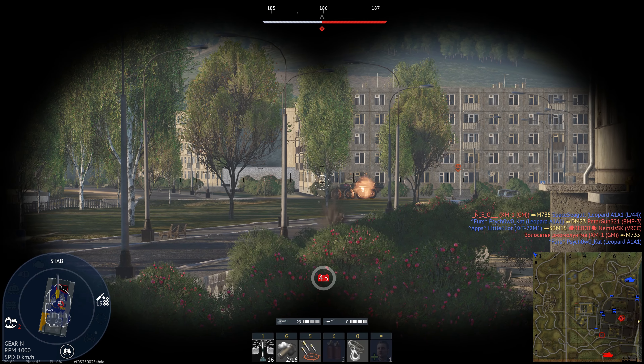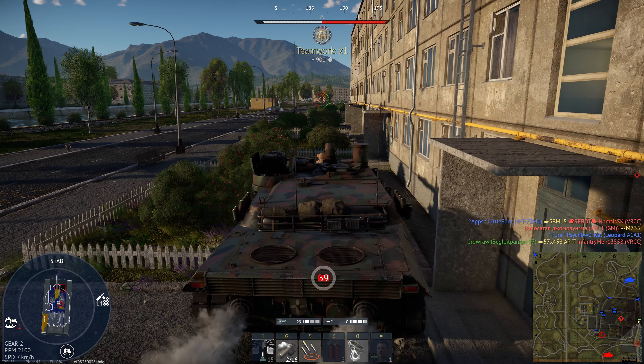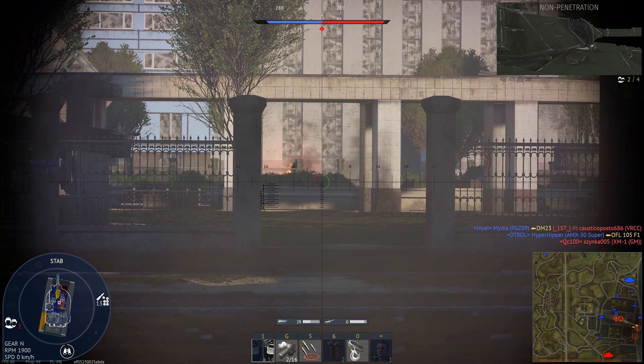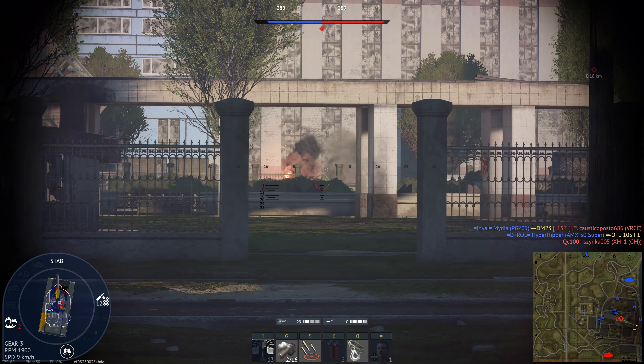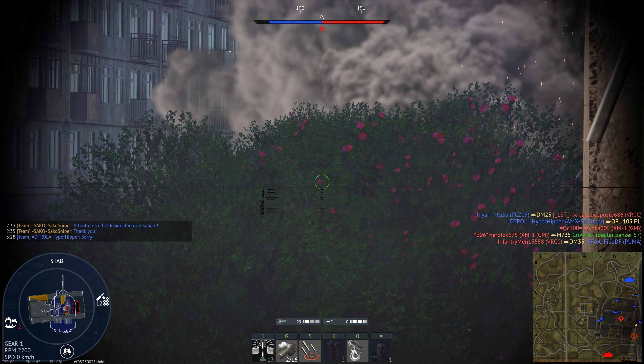This cost American and German taxpayers hundreds of millions of dollars in development, but like 50% of modern marriages, the cooperation ultimately ended in divorce. But instead of producing troubled children, the failure of the KPZ-70 project resulted in the Abrams and the Leopard 2 — arguably two of the best NATO tanks in the world.